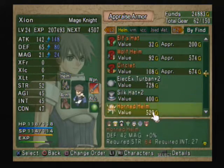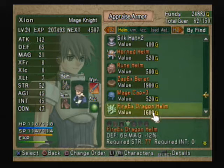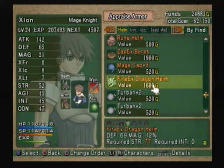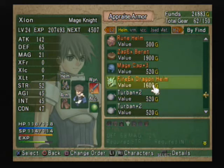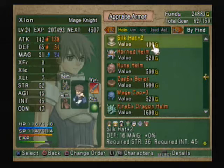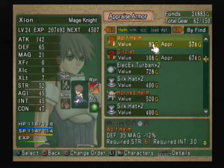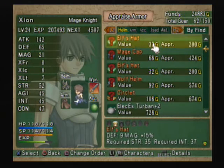We have a dragon helm — a Firex dragon helm — so that'll give us some fire resistance. A plus three will give us a few more defense points, but I don't know if we could be better by the time we can wear that. Two or three extra defense points may not really be worth it by the time we're strong enough to wear it.